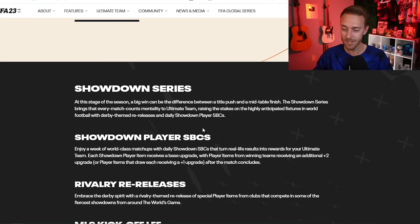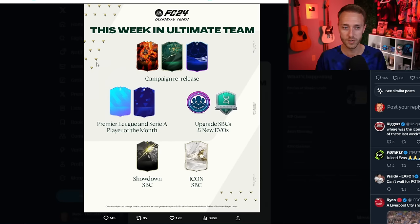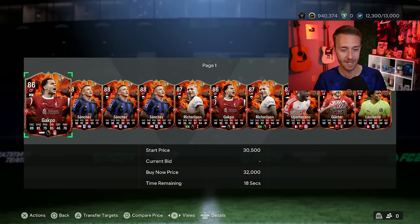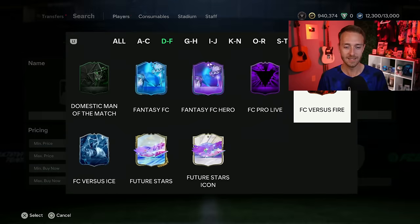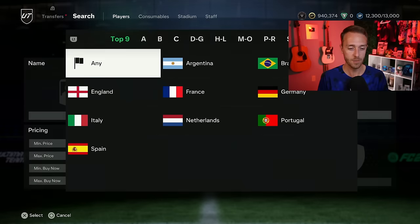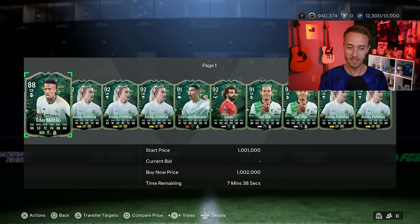Scenario one is we don't get Fut Birthday this Friday, but we get a campaign re-release and Showdown SBCs — that might sound familiar because it happened last year, and we know EA are Creatures of Habit. The Showdown series promo is basically an off-week where EA say they're not going to put any new cards in packs. What they do instead is put some old cards back into packs and focus on lots of SBCs. What old cards? Probably Fire and Ice, Winter Wild Cards, and Team of the Group Stages as well.